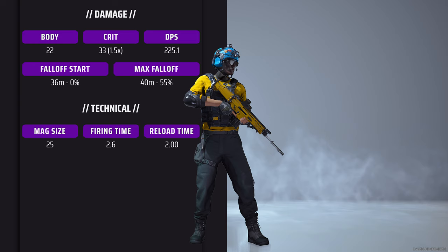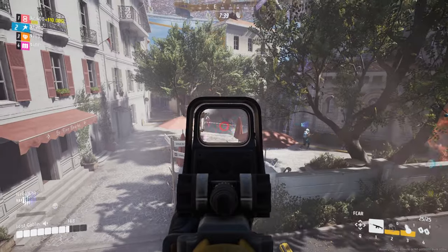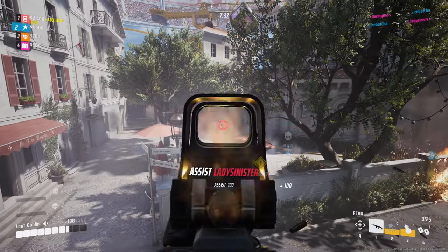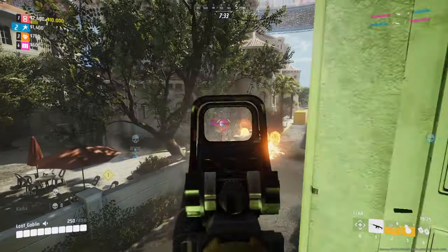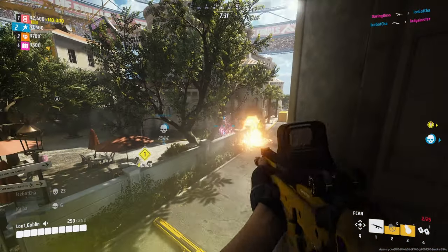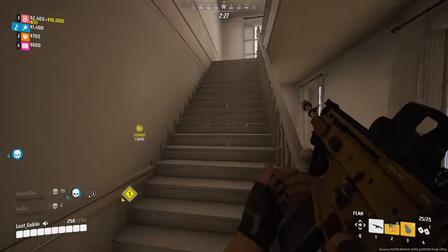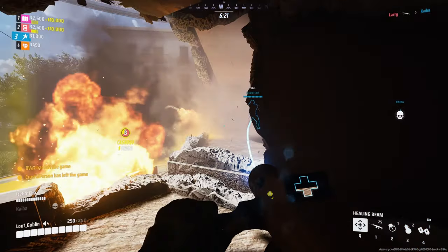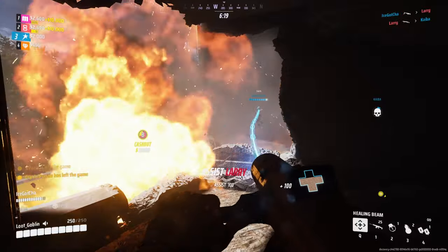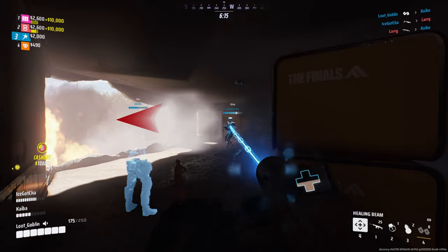Getting into the damage side of things, it does have a falloff that starts at 36 meters, and the max damage range is about 40 meters. Once you get to that max of 40 meters out, you lose 55% of your damage. But it's a solid gun at long range — it definitely outperforms the AKM and it's the longest-ranged weapon for the medium.